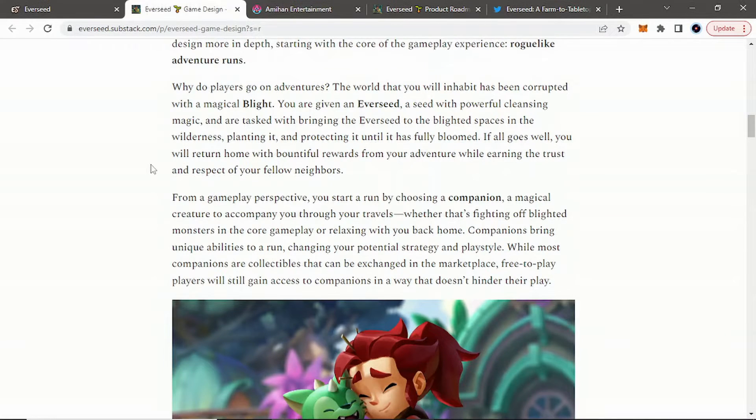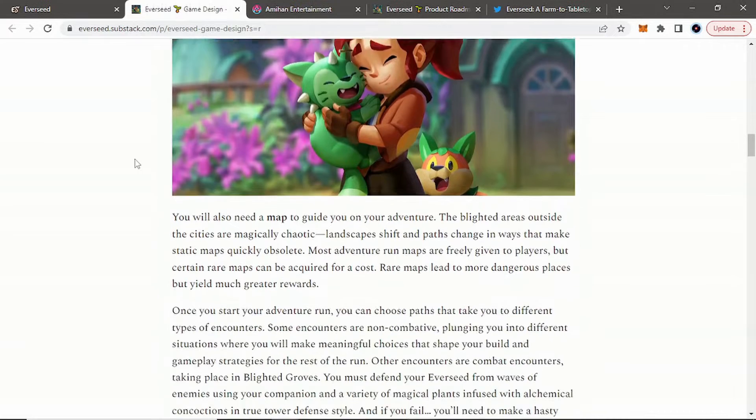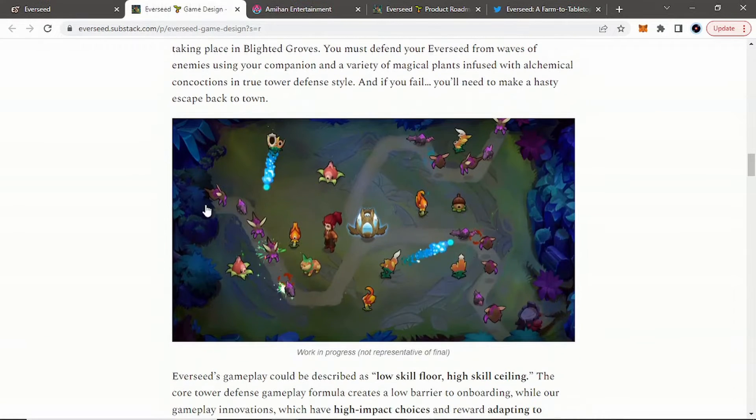Why do you go on adventures? The world that you are going to be in with Everseed has been corrupted by a magical blight. So you are given an Everseed, a seed with powerful cleansing magic, and you are tasked to bring that Everseed to the blighted spaces in the wilderness, planting it and protecting it until it has fully bloomed. Hence, where the tower defense mode comes in.